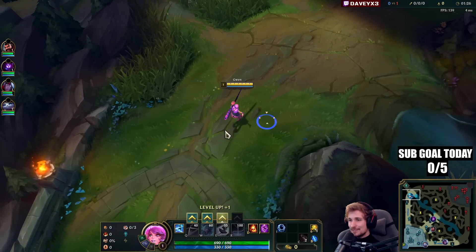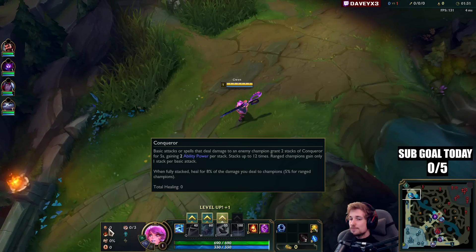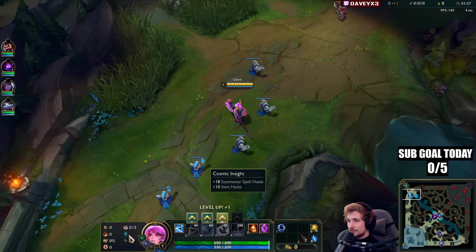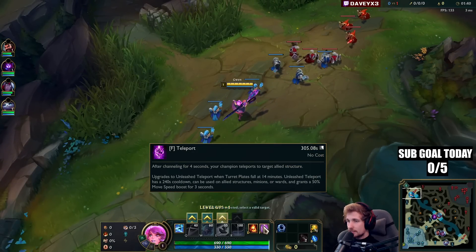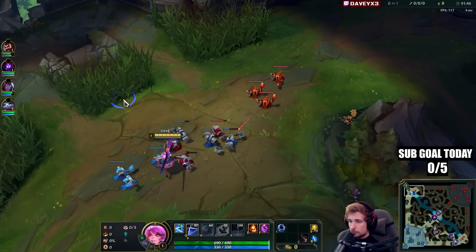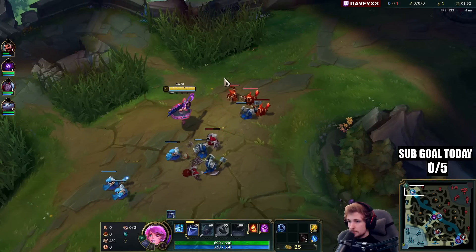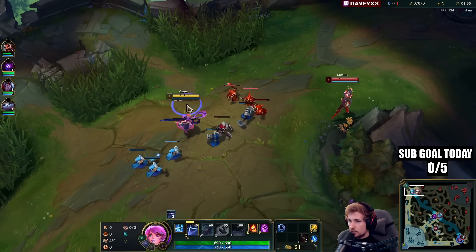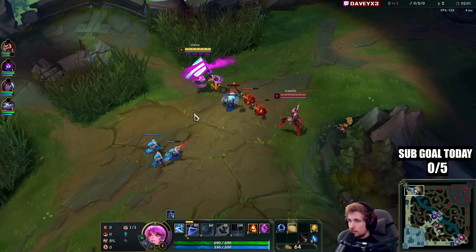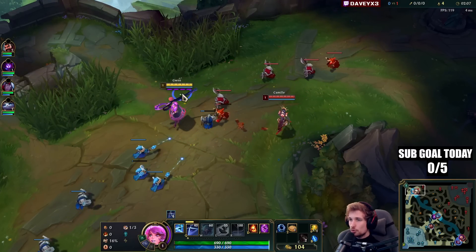I'm going to teach you how to play Gwen top lane in Season 13. You want to run either Lethal Tempo or Conqueror, and take Triumph, Alacrity, Last Stand, Biscuits, and Cosmic Insight. We also have Doran's Ring together with Ignite and Teleport. This game we're playing against a really interesting matchup — Camille. Camille is pretty broken currently, ever since they changed Hydra and some items; bruisers like her have been doing really well.